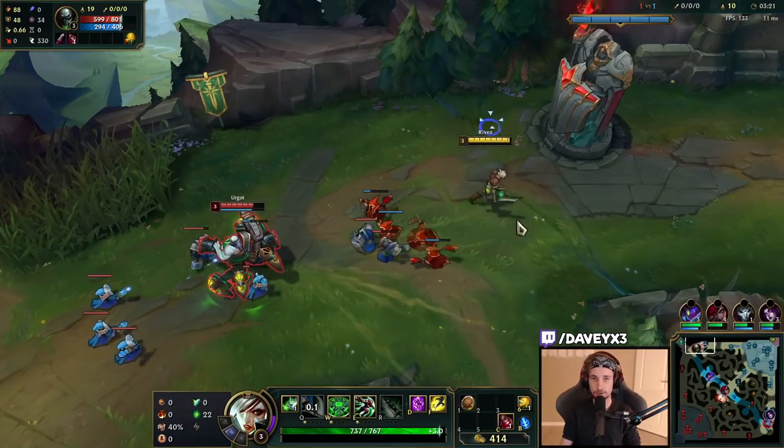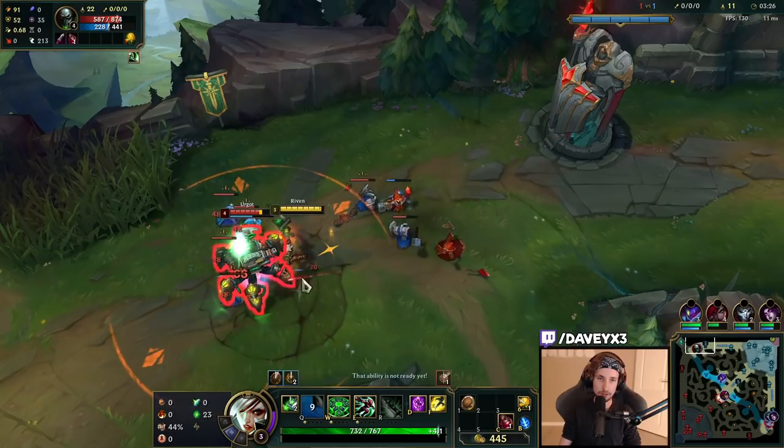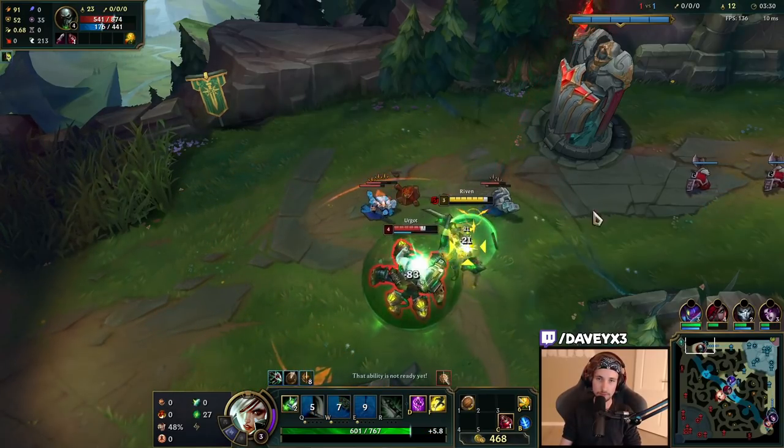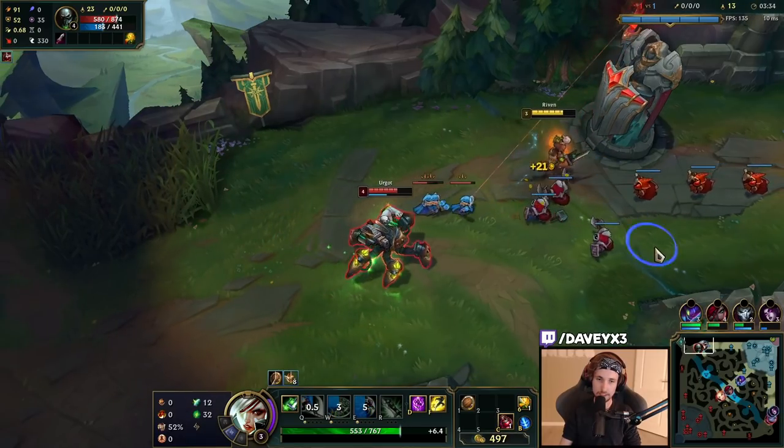The way you're going to win is by sidestepping Urgot's E, or just becoming unpredictable. As long as you don't get hit by Urgot's E, you're good to go. That's going to be the plan here.